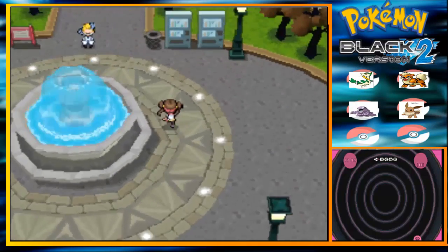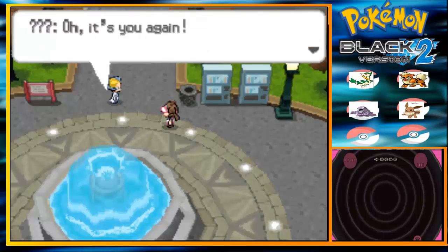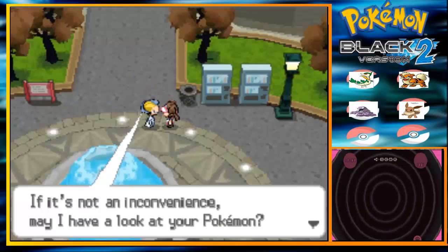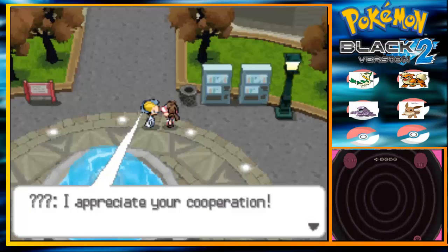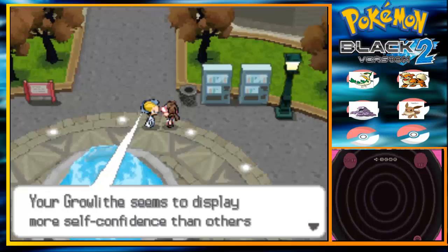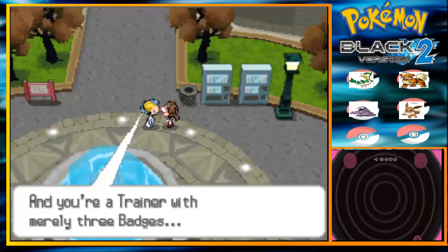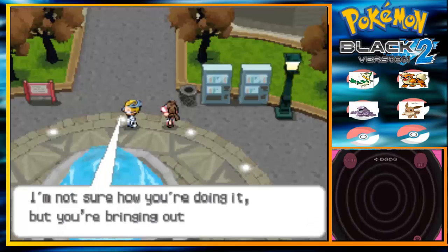And in this episode, we are going to encounter... it's you again. If it's a lot of it, can we ignore the Pokemon? I appreciate your... this one must have properties that others of the same species don't. I'm not sure I can see you in it, but you're getting out the power of the Pokemon.